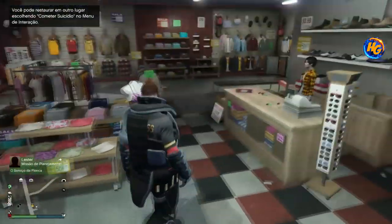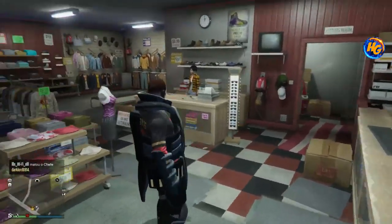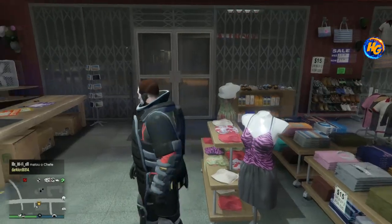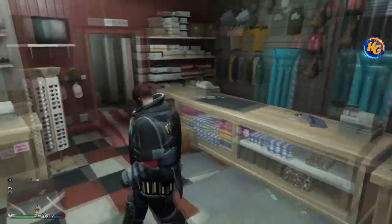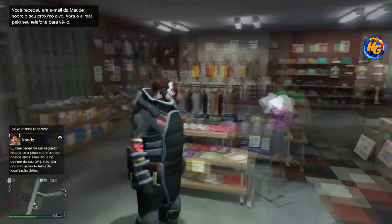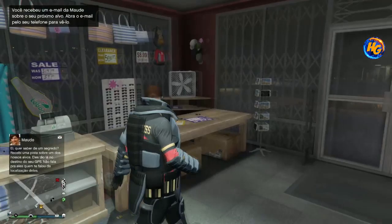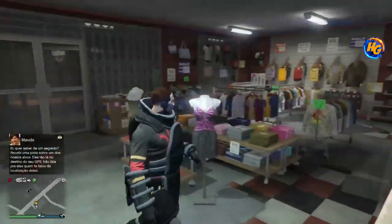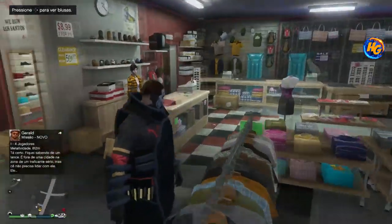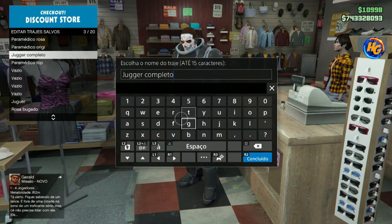Beleza, pessoal? Chegando na sessão, a gente vai aparecer assim. Essa aqui é a versão preta. Tem a versão rosa, tem a versão branca, tem a versão roxa, laranja. Se eu não me engano, tem até uma verde aí. Eu estou falando porque na época eu lancei esse traje aqui com um rosa e um branco, e lançaram aí outras cores. Eu só não falei como que fazia porque é uma coisa muito óbvia: você troca as peças de roupa, vai mudar a cor. Apareceu com o traje completão? Vou salvar aqui, vou colocar aqui no Jogger completo, e vou salvar o traje.